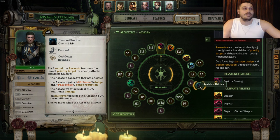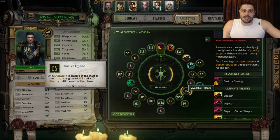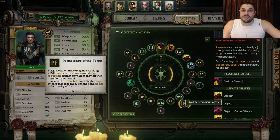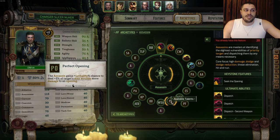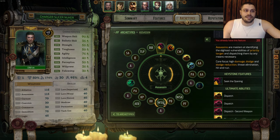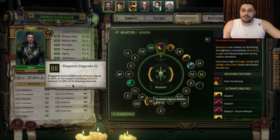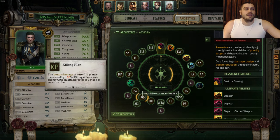We're taking Agility again for dodge, then Athletics, and now we're taking the final dodge upgrade towards the Elusive Shadow ability - I'll explain the full combo later. On the next level we're taking the upgrade for Elusive Shadow called Elusive Speed talent. After that we're taking Weapon Skill into Persistence of the Forge talent, very important for this build. Then we're getting the Perfect Opening talent, Weapon Skill into Athletics, and Dispatch ulti upgrade number two for damage.